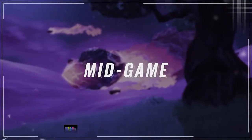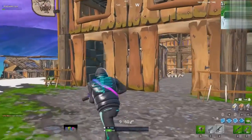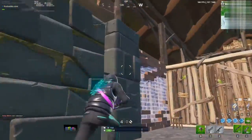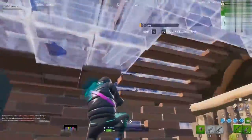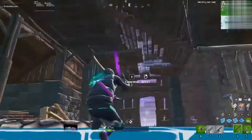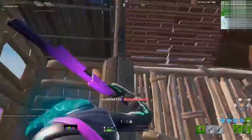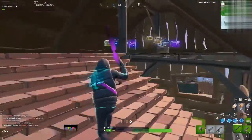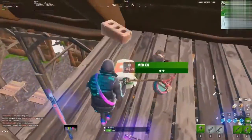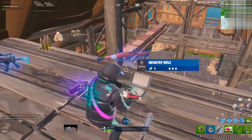Now onto the mid game. A lot of the same rules from the early game apply here, but there are extra precautions. Taking fights during the mid game is generally one of the riskiest things you can do. Players usually make it to this point with shields, a full loadout, and max materials. Most fights here have the potential to go to their limit — losing a bunch of materials or taking too much damage can be hard to recover from, even if you win.